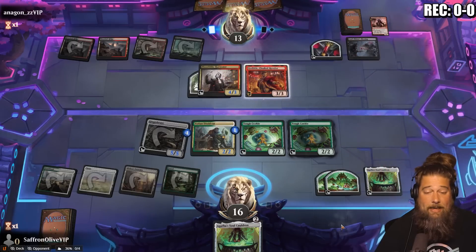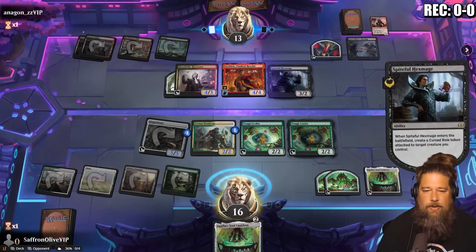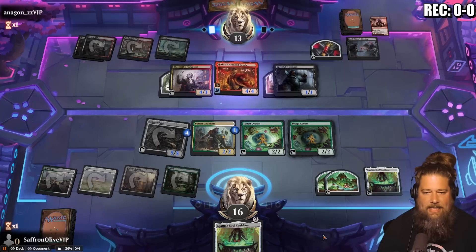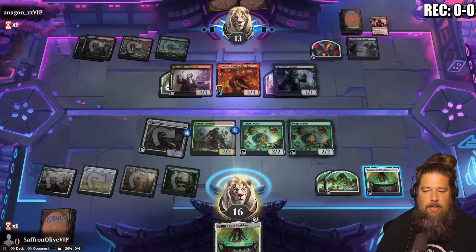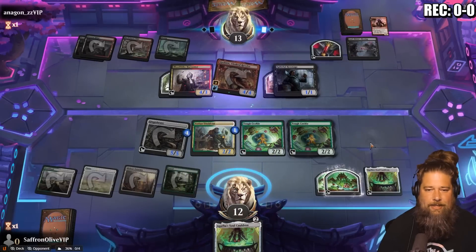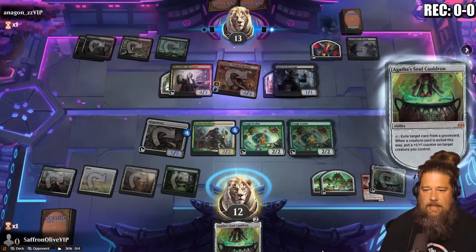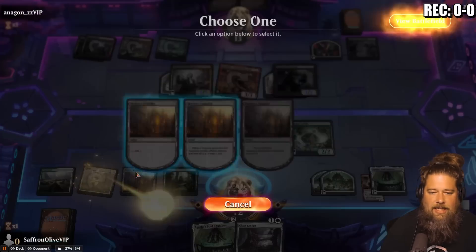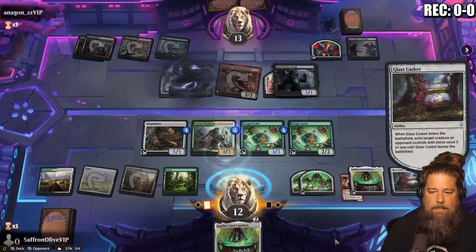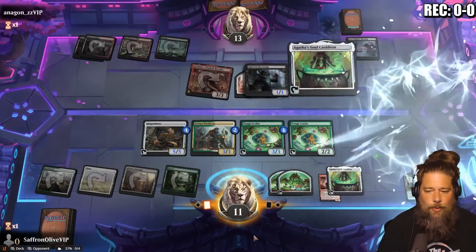Opponent plays Godrick — that's a really good card — and Spiteful Hex Mage. So opponent's like Rakdos Roll aggro, interesting. They probably have to stay on defense with Godrick, which does have haste and can block the Ginger Brute. Opponent hits us to 12. Let's eat the Charming Scoundrel with Tough Cookie. Glass Casket gets rid of Blood Tithe Harvester. Wait, is our opponent dead? We take one from the Wicked Roll.